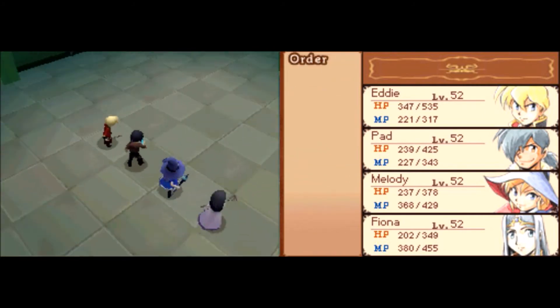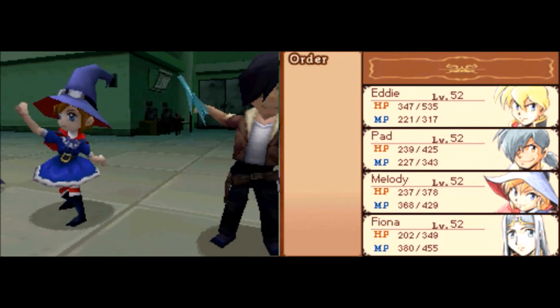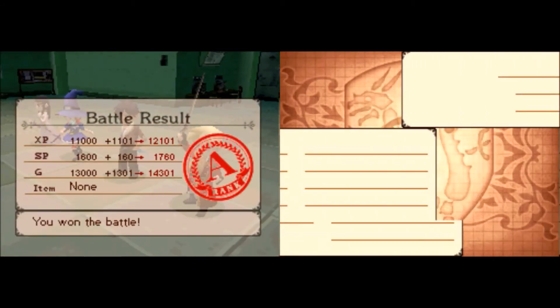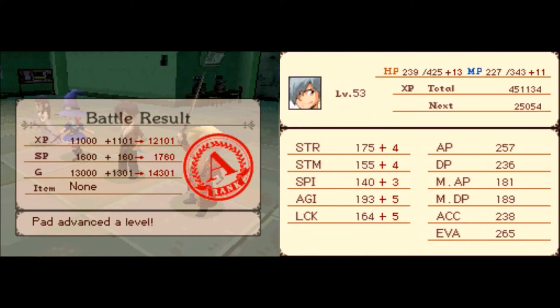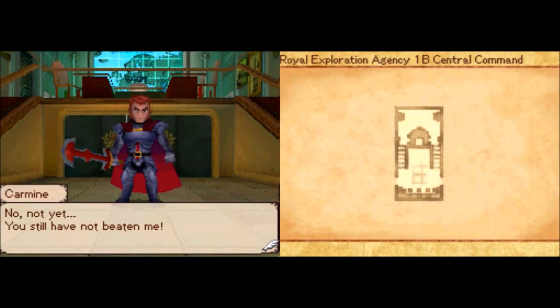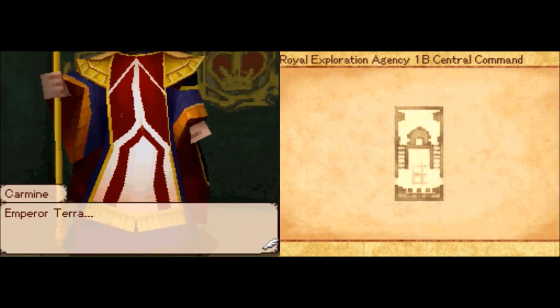Star Ocean 5 didn't even do that — Star Ocean 5 didn't do a lot of crap. This game did a lot of stuff better than Star Ocean 5, shockingly enough. For a game on the DS that was low-budget and not even part of a series, it did party chat correctly, it did quests correctly, it did equipping weapons correctly — it did so many things correctly.